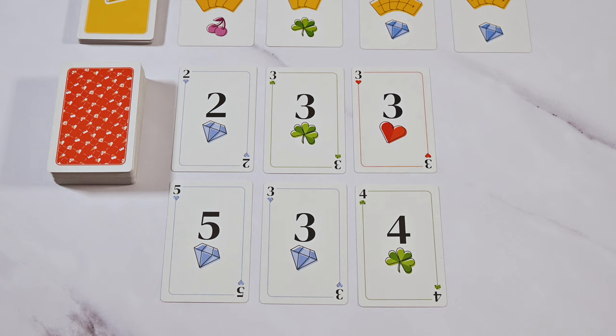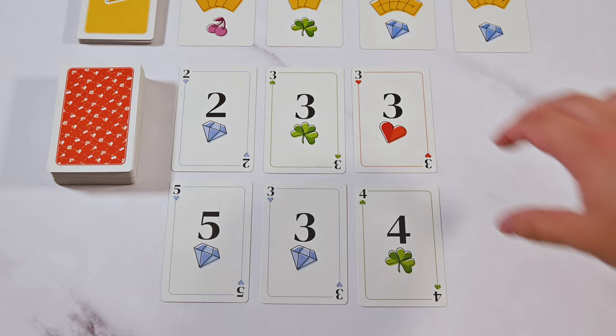Step number one: you'll take up to three number cards from the number market with a common characteristic — either the same number or the same suit. Remember, the most cards you can take is three, but you can also just take one.